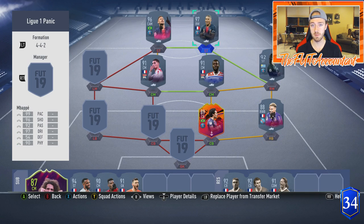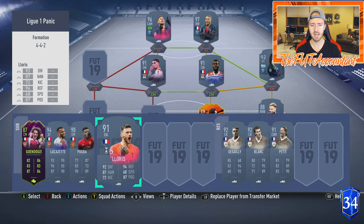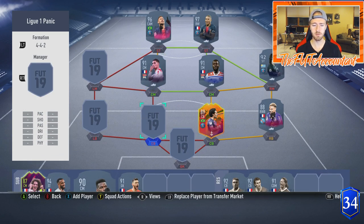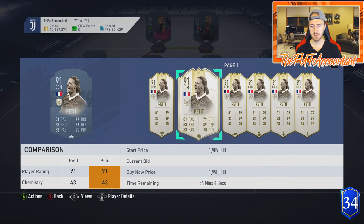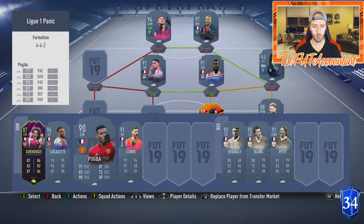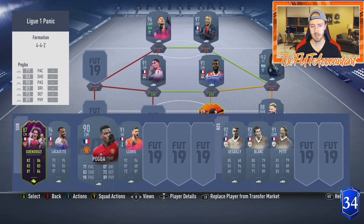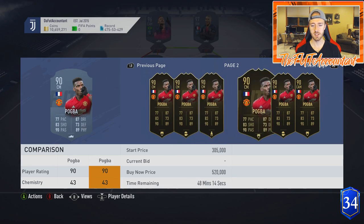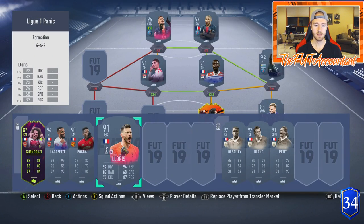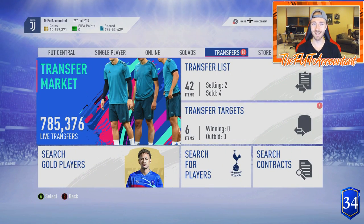Especially all the versions of Mbappe this week — watch him. I have some other French players added in here as well. There's a lot of linkability with French players, especially if you include some of these prime icon moments cards. So watch icons, watch icon moments cards, and some of the other popular French players that have either team of the season cards or very high level Informs — you could see some big price increases around those cards as well, with people building French teams easy to link with the Ligue 1 TOTS coming up next week.